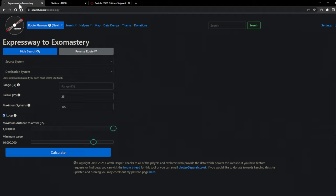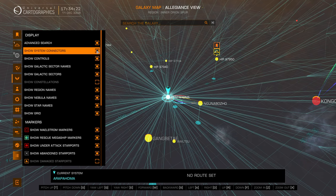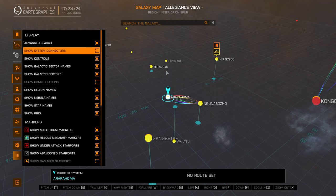We're going to use this fairly new website — it says 'new' on it — called Expressway to Exo Mastery. This helps identify planets that are good to scan, because manually going to each system and finding planets, even by honking the system using the deep space scanner and then surface scanning planets with biological life, was a bit slow. I'll turn off the 'show system connectors' option that draws all these crazy lines — can't stand them.